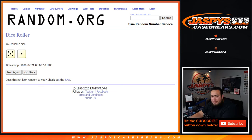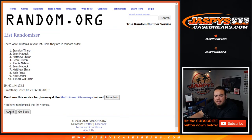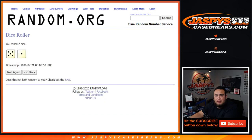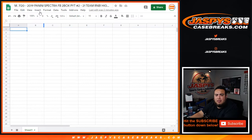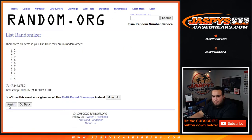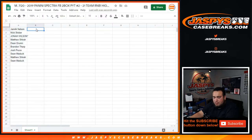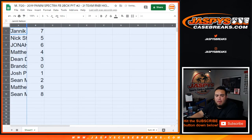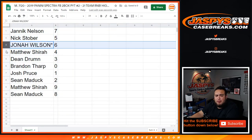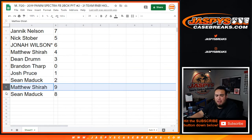Let's do the randomize really quick, guys. We got a five-to-one for six times. Janik at the top, down to Shawn six times. Nine — one, two, three, four, five, and six. So Janik you have seven, Nick with five, Jonah module six, Matthew with four, Dean with three, Brandon you have zero — so any and all redemptions and one-on-ones will be yours for these teams. Josh, Bruce — Sean with two, Matthew with nine, and Sean with eight.